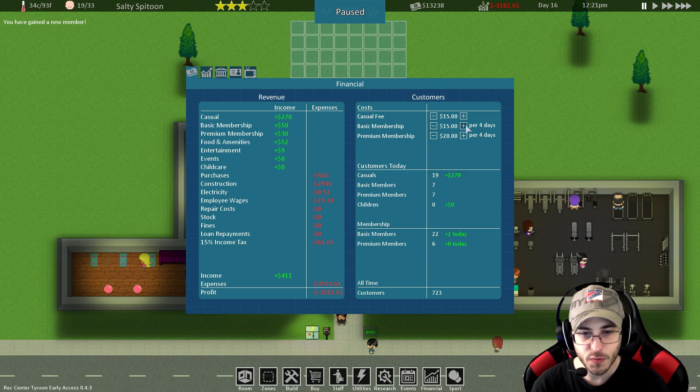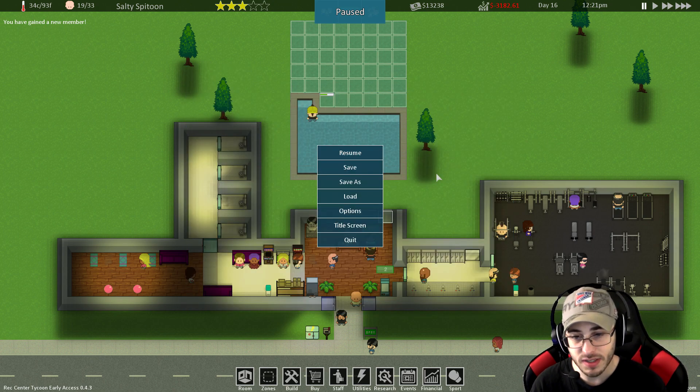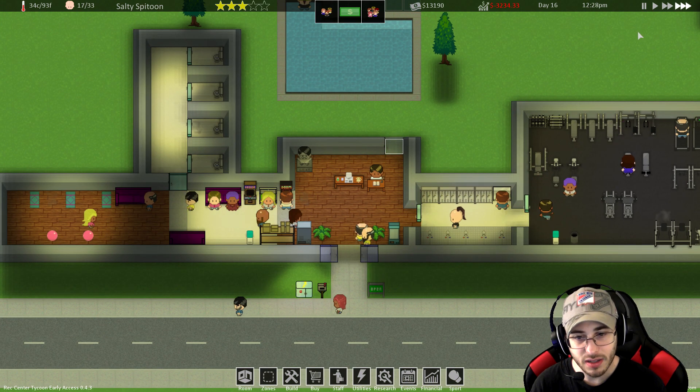I should also rework my price stuff. Our casual fee is $15, so they pay $15 per day, which would be $60 for four days. For the basic membership, let's just do $50 so you save $10 if you get a basic membership. I feel like these numbers are really high. And then the premium - who the hell would sign up for a premium membership? We don't have anything for premium, so we're just gonna make that $50 as well. It mathematically makes sense.